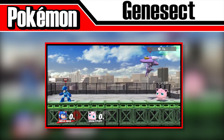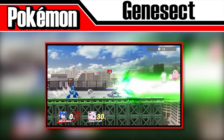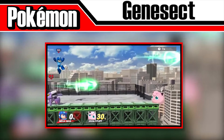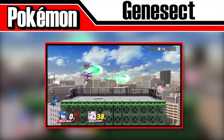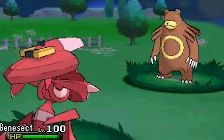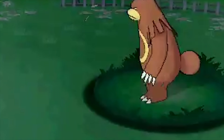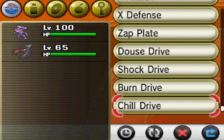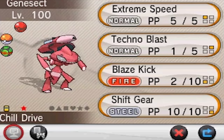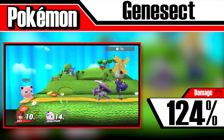Genesect will jump around and use its signature move Techno Blast. It'll fire two small, weak bursts from its cannon before firing off a much bigger, stronger blast that has infinite range. It'll repeat this pattern twice, but it won't turn around if the enemy is behind it. In the Pokémon titles, Techno Blast can be changed depending on which one of the four drives Genesect is holding, each drive changing the color of the drive holder on its cannon — it's because of this that we can tell Genesect in Smash isn't holding a drive. If all hits connect, Genesect will deal around 124%.